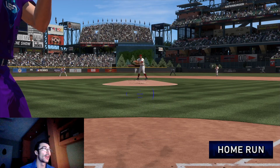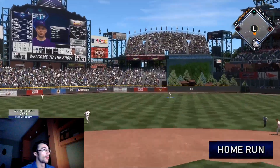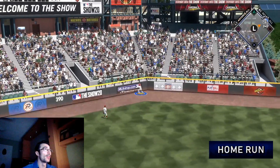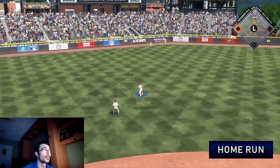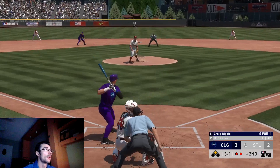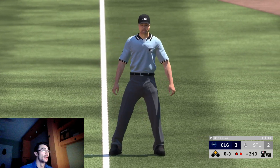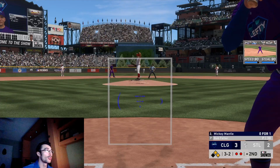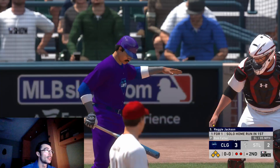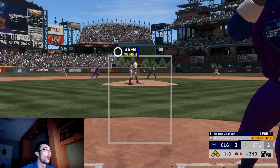Pablo Sanchez hits a no-doubter right there. We have Max Scherzer up at the plate with two outs — we need to extend the inning. He clutches up with a double; that ball was absolutely smashed with one strike. The home run banner was blocking the scoreboard but we're up three to two. After Craig Biggio draws a walk, Mickey Mantle also gets on base with a walk on a three-two count — bases loaded for Reggie Jackson.